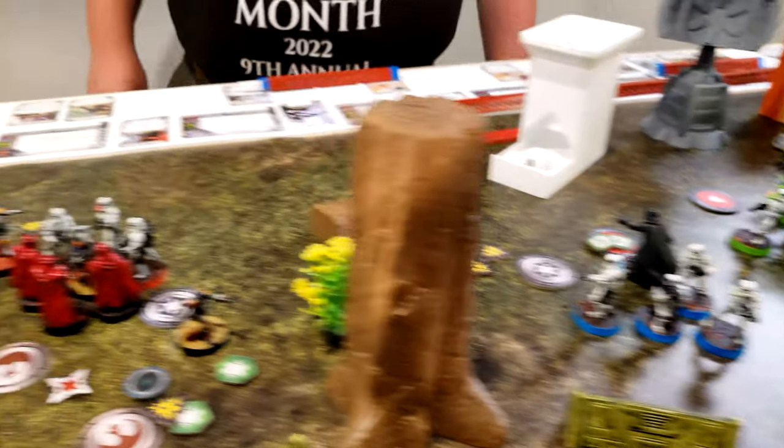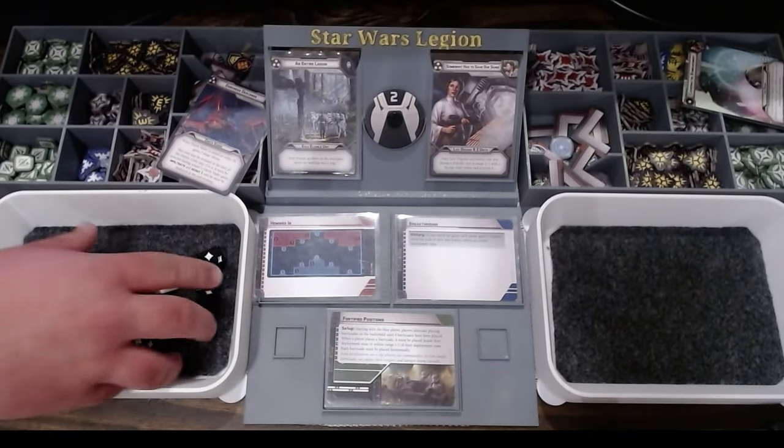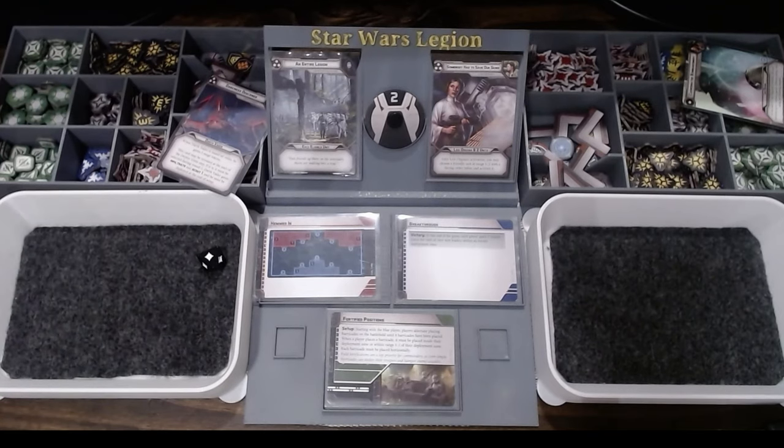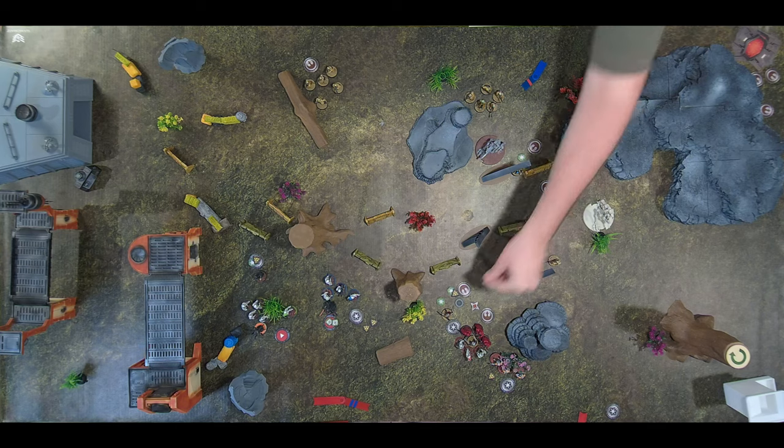So they're just going to shoot at Sabine. One. You're going to spend a dodge and then get the dodge back? Yeah — you've got to love Nimble. I love rolling over half the dice full blank.